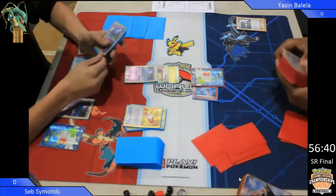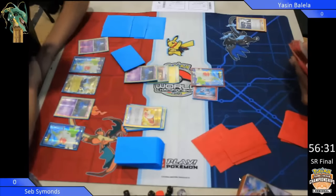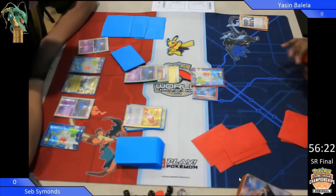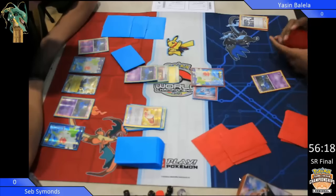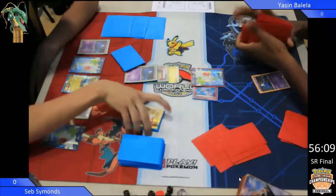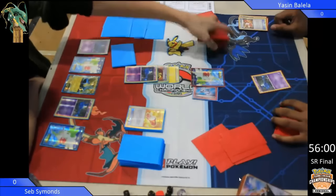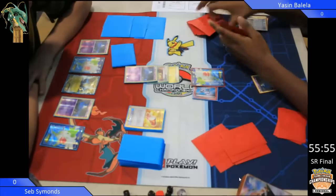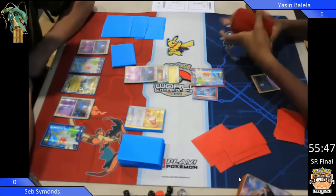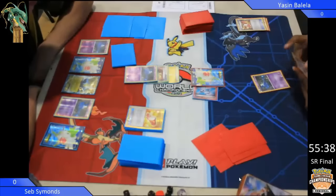Yassin plays an Ultra Ball, getting rid of a Sycamore and a Sacred Ash. Yassin also has bats. What's he going to be going for? Is he playing Lucario Bats, or is he playing Manectric Bats, or something altogether different? So down comes a Zubat. Now Yassin's going to have to be careful. We know Seb's got at least one Crobat. Now, the good news is we don't have the Fighting Forces Zubat — that's the one that gives you free retreat if it's got no energy attached. Usually a bad thing, but good here because it's only got 40 HP, whereas that Zubat's got 50.